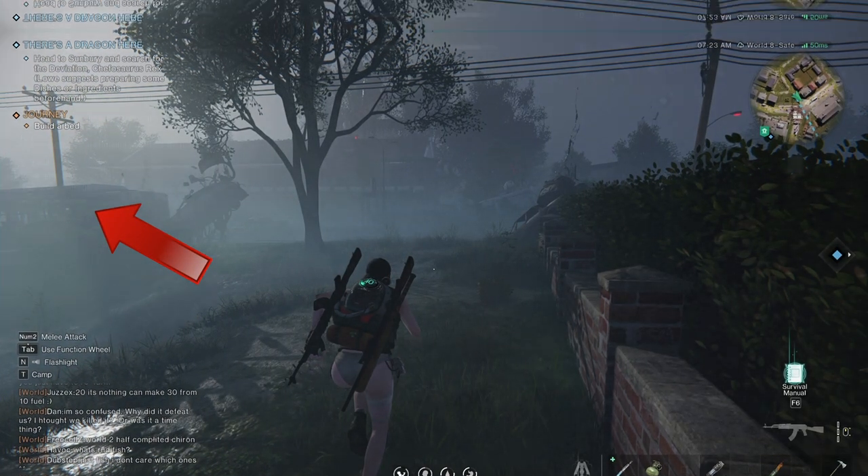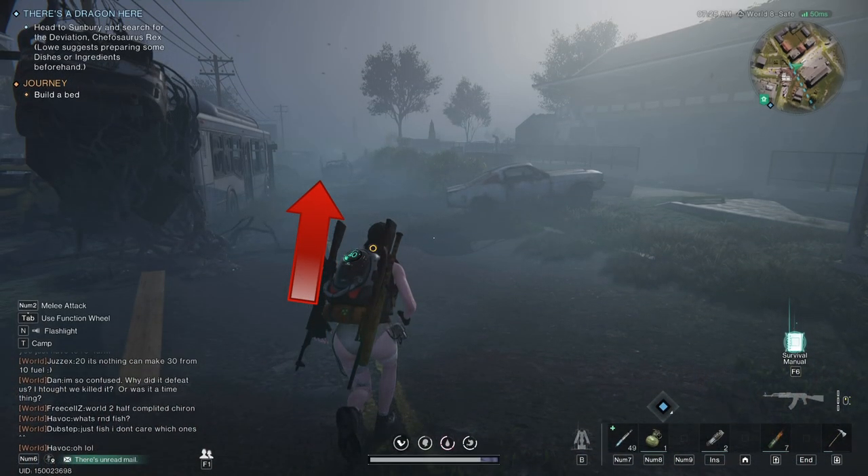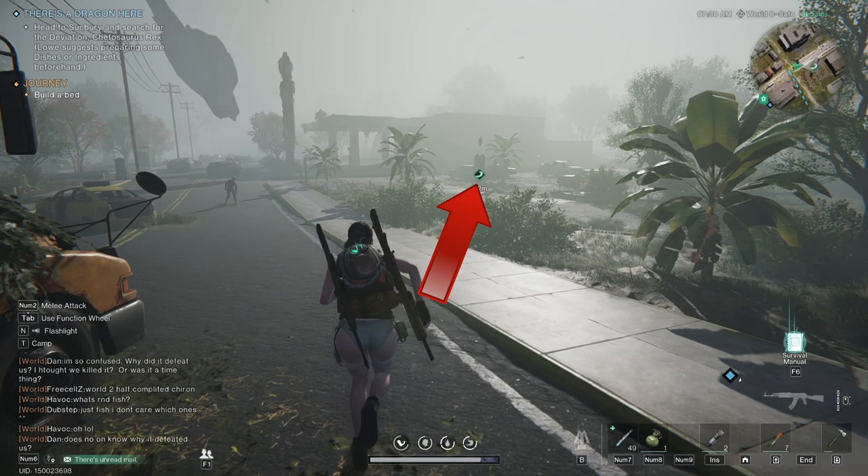Pick up the second chest. Return to the bus. Turn left and go past the bus. Head down this road until you see the anchor.